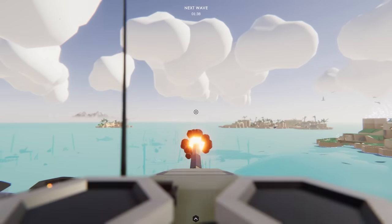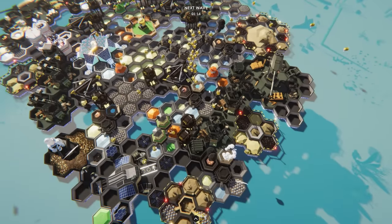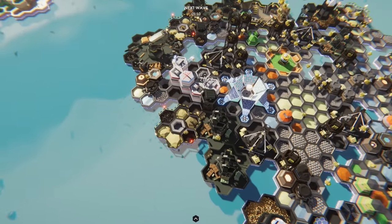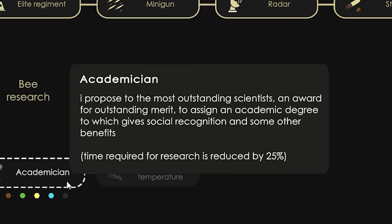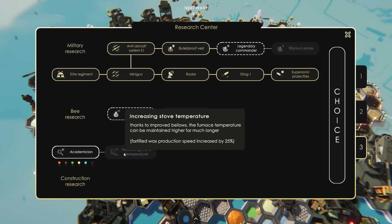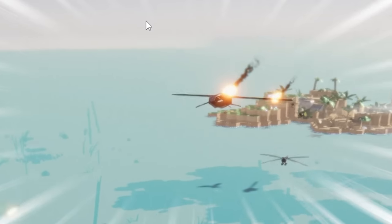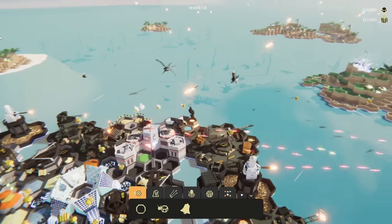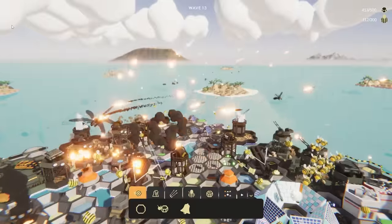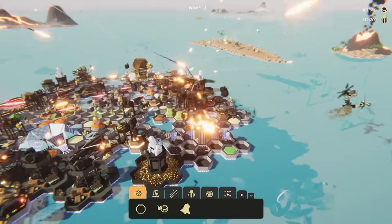Our second big cannon is online, so we're ready to go. Another minigun just got complete, so we have at least two of these going. The whole army of workers is finally freed up, so now we're going to get progress. Next I'm going to get academician — mostly because it leads to increased stove temperature, which increases fortified wax production by 25%. The next wave of idiots is coming. We got a moth coming in — I already heard my big gun firing at that. Wow, that thing's quick and tough. We took one down — the moth is already destroyed, so I'm glad I built the big cannons when I did. We've basically built a colony of guns; all this colony does is fire bullets.